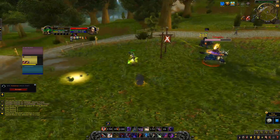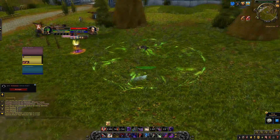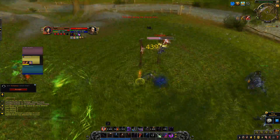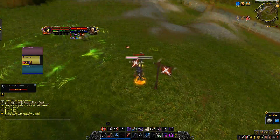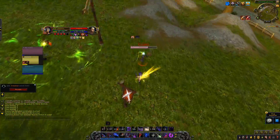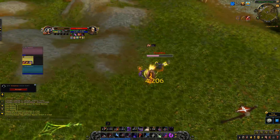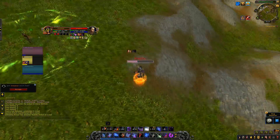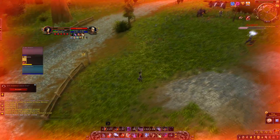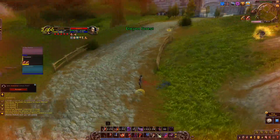Right here he starts casting and I decide to go for a surprise kick from stealth, because I know that when the lockout of the kick ends I will be able to full Kidney again and that will force his trinket. Right now I know that he is not playing Blinding Light, as that would have been a prime opportunity to use Blinding Light and try to top himself. I keep trying to grind his HP down a little bit before blinding and going for another reset. He decides to bubble the blind and I am very low, so I am forced to pull some crazy stuff with Shadow Step.